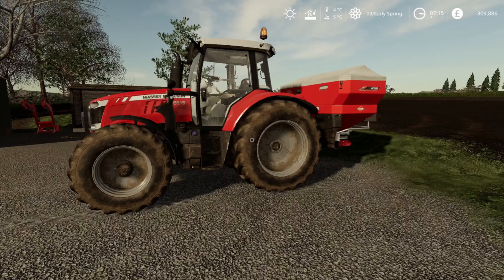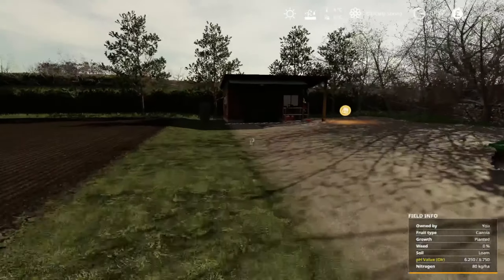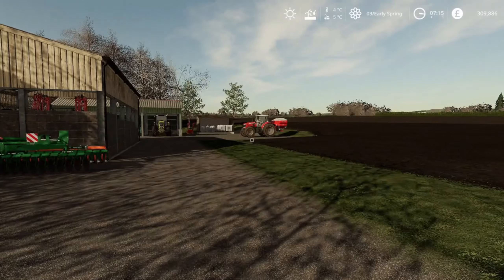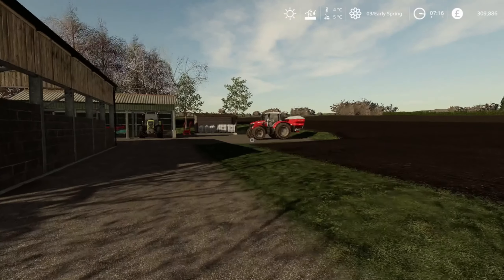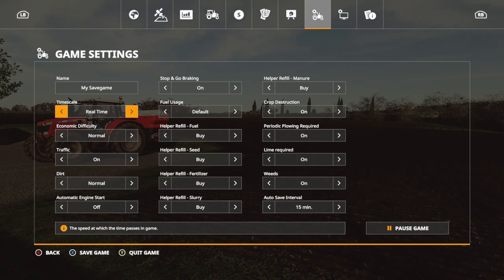Well, alright ladies and gentlemen, hello, welcome along. Simulation Fall of the Nation here, coming to you from Fulton Farm on console. And today, well, it's a beautiful spring day. We are early, early spring day 3. We've been busy since we last with this, let's have a look at what that looks like, shall we.